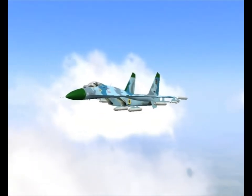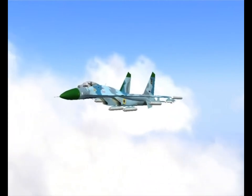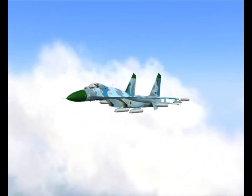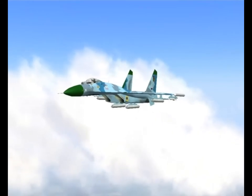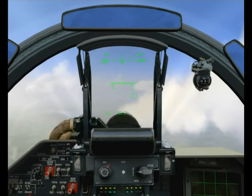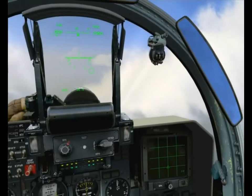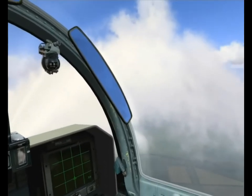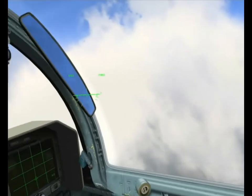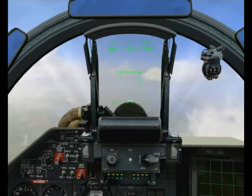Lofting of any type works best against fixed or stationary targets. If the target's on the move, you'll have a hard time hitting it. Also, accuracy is an issue. In both loft and dive toss bombing, you are normally designating the impact point for your bombs from a greater distance. Therefore, the target is harder to see, and you're more likely to be off the mark by just a bit. Against softer targets, cluster munitions might be the better choice. Against hardened targets, use bombs with greater explosive force — you'll have more room for error.